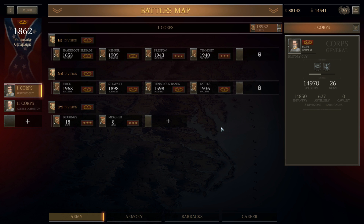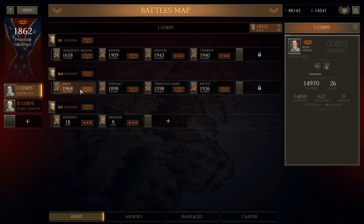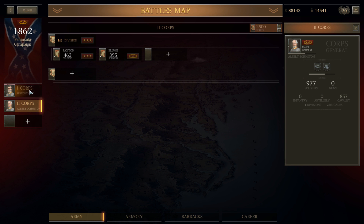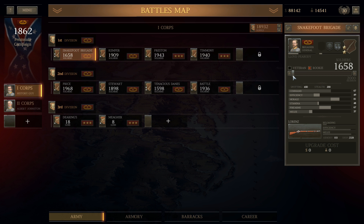Welcome back everybody, the History Guy here. It's time to dive into Jackson's Valley Campaign — the Battles of Cross Keys and Port Republic. I'm going to have ten brigades available to me for the defense of Cross Keys. Here's where one of those decisions comes into play: which way do I want to go — do I take in my experienced brigades, or do I take in some new brigades to try and build up experience going into the next major battles? In this case, I'm just going to keep what I have.